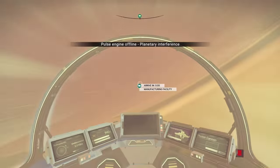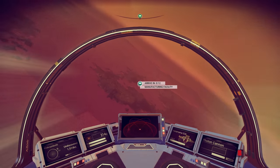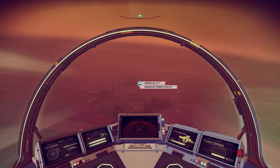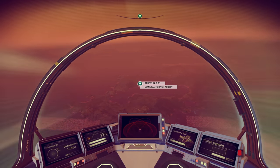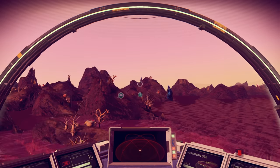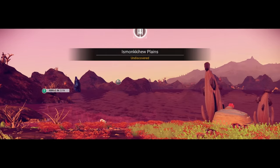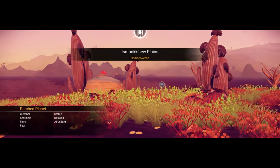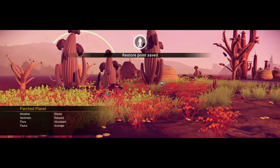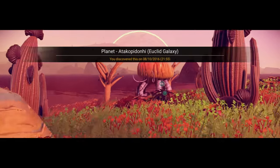Coming in to the manufacturing facility — this is kind of a cool looking place, all pinky and purpley. Ground is materializing below us. What kind of planet do we have here? I like this planet already. We've got the planes, sentinels relaxed, flora abundant, fauna average. That's my kind of place — especially when we're greeted by one of these guys again.